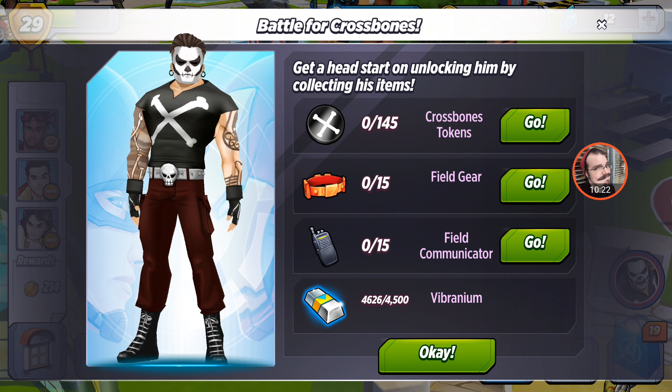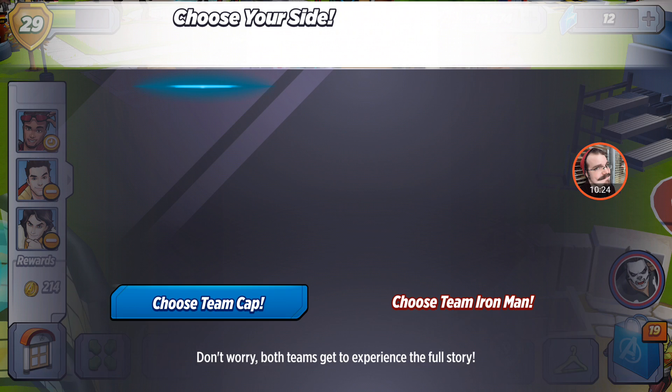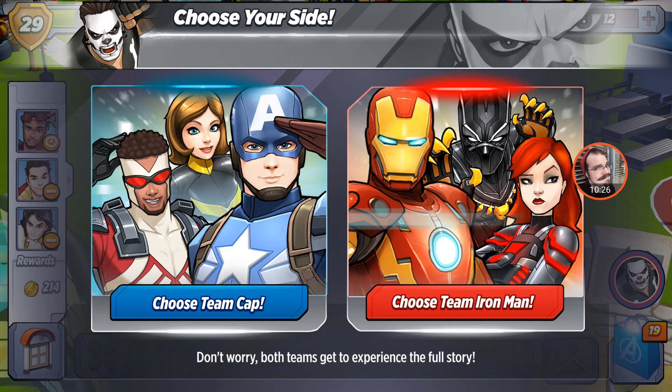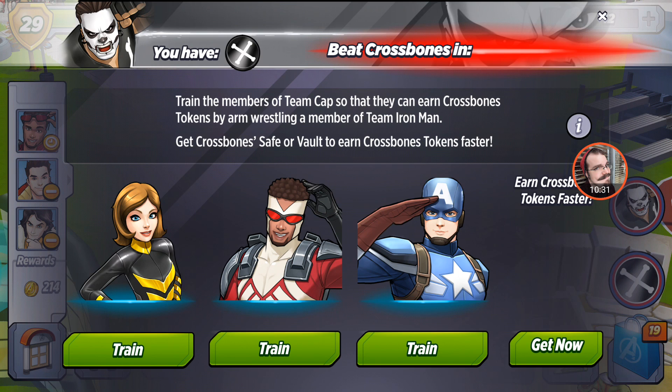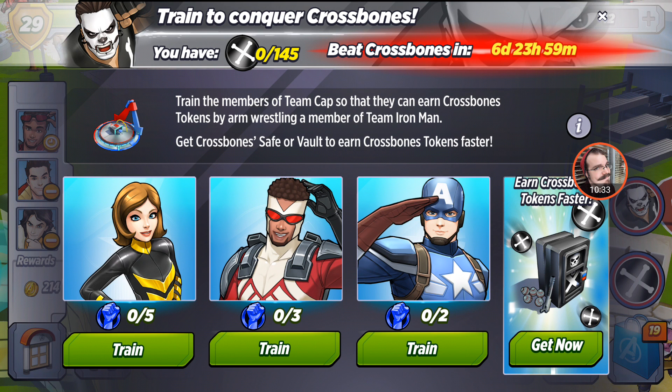It looks like the next character we're going to be unlocking is Crossbones. We need Crossbones tokens, field gear, field communicator, and vibranium — that's going to be traditional at this point.